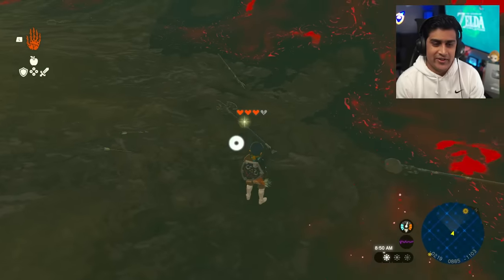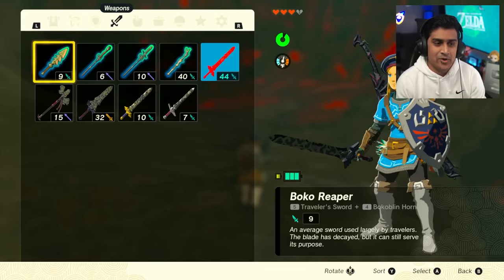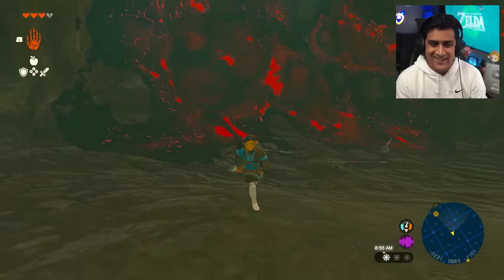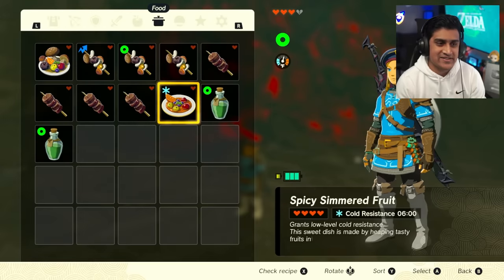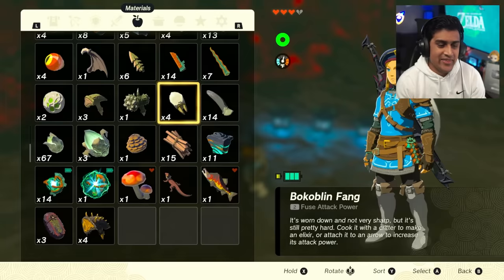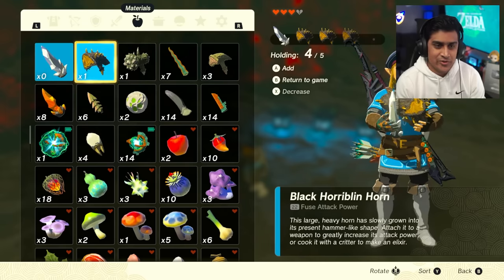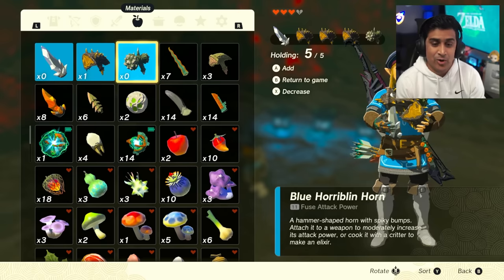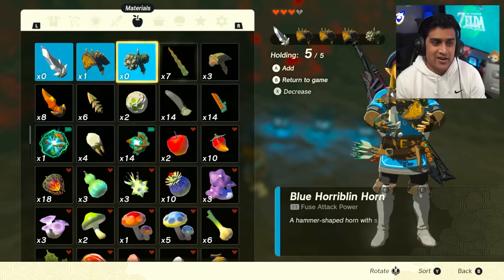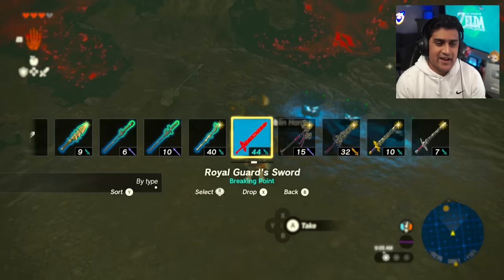Grab all the items, play around with whatever weapons you want. Now take out your best materials - sort by fuse power, hitting Y then select by fuse power. I've got three Black Bokoblin Horns, a Blue Bokoblin Horn, and a Diamond from mining - that's 25, 22, and 11 fuse power respectively.